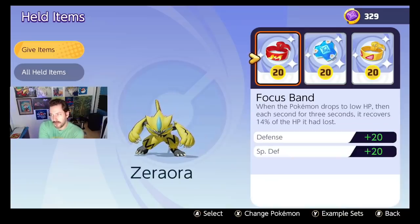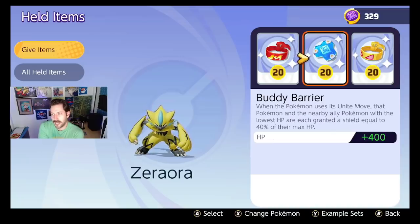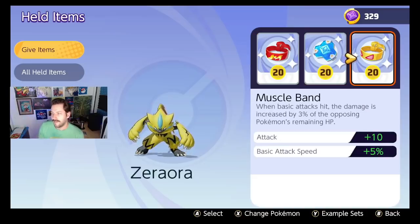Zeraora: Focus Band, Muscle Band just for the basic attacks, and Buddy Barrier. Pretty basic. I want to keep Zeraora alive when it's time to dive in and fight, and the Muscle Band just helps with damage output.